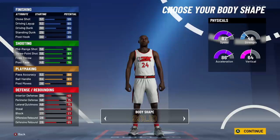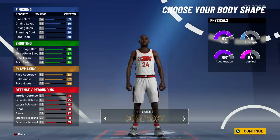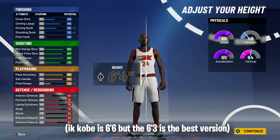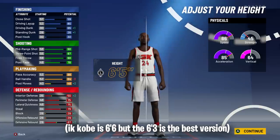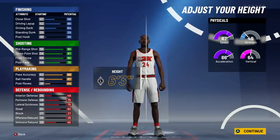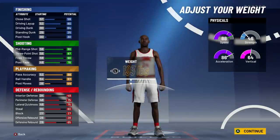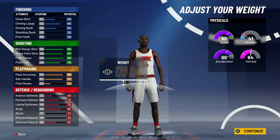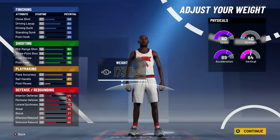This playmaking shot creator build is very good considering I get seven defensive badges. A lot of other people are making this build with only one defensive badge. When it comes to body type, it doesn't even matter — you can go with slight or burly, it doesn't affect your game. I'm going to go with compact. The height is either 6'3" or 6'4", but in my opinion 6'3" is way better, especially with my wingspan. After going 6'3", I went 173 pounds — the exact weight where you get max acceleration and max speed at the heaviest weight. This is literally the perfect weight.